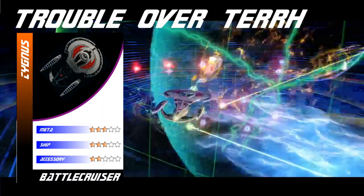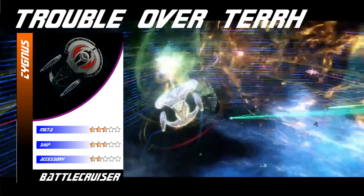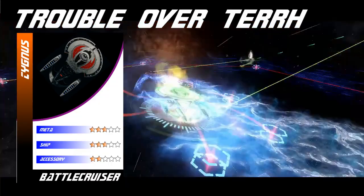And now for the ratings. I'll give the Cygnus a 3 for the meta. Recursive Shearing is a powerful ability, and Temporal is good for Unconventional Systems. The ship just isn't nimble enough to make it enjoyable to use that way. Any other build you put on it isn't going to be that great, and as it is, those single-target builds aren't the best anyway.